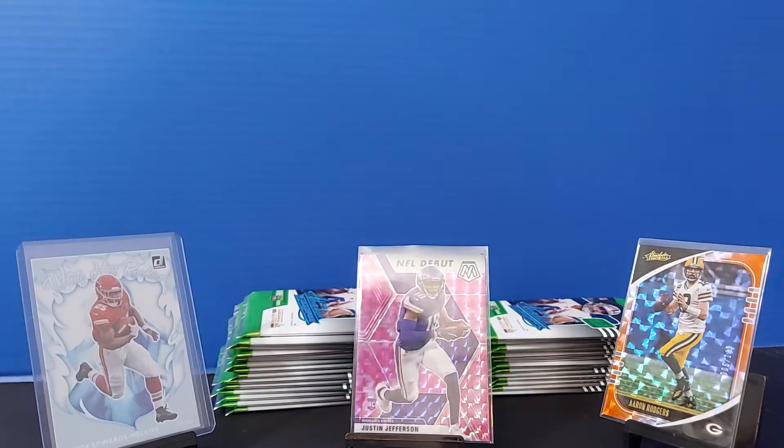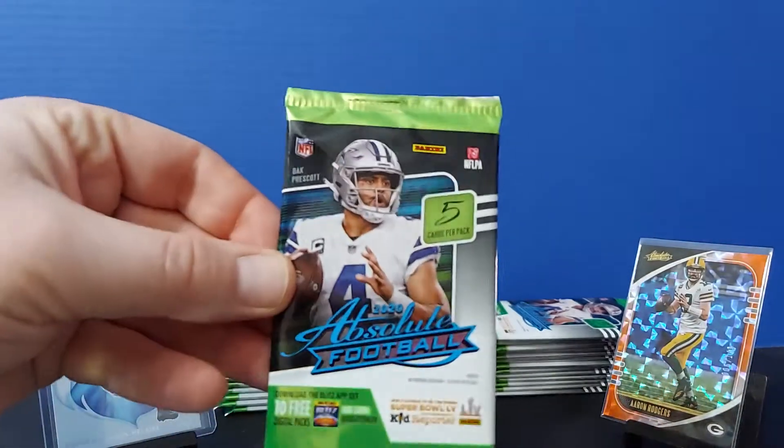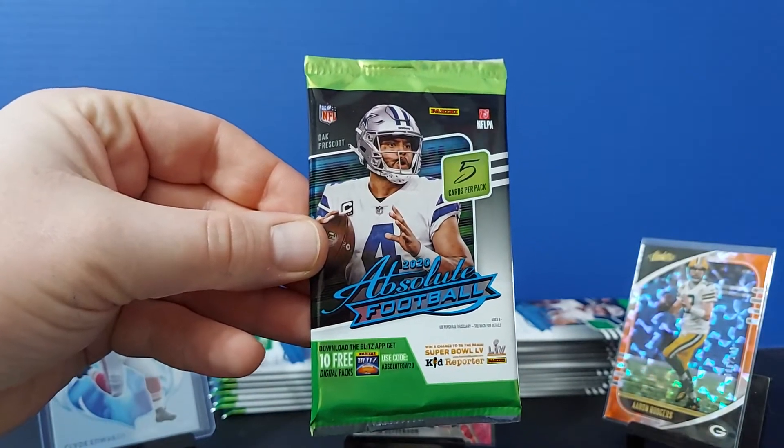Hey everybody, it's Settler38 here. We have some new football. Still can't find anything in the way of Prism this time around beyond those few blasters and a hanger or two. Luckily, I made it up the road a bit. I drove about two hours into Texas. I found some good stuff over at Odd Lots. I ended up getting a few packs of Prestige and Dunruss for this year. Went to the Dollar Tree and finally found myself the five-card packs of Absolute Football for this year.